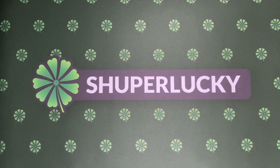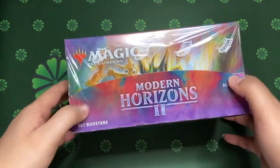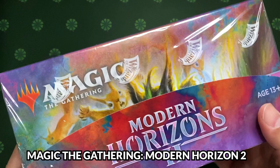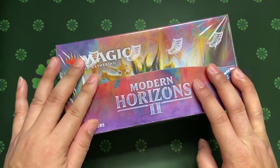Hey guys! Welcome back to Superlucky. This episode we are on Magic the Gathering. This is a box of Modern Horizons 2. We revisited this set because I'm looking for some singles for my modern deck.